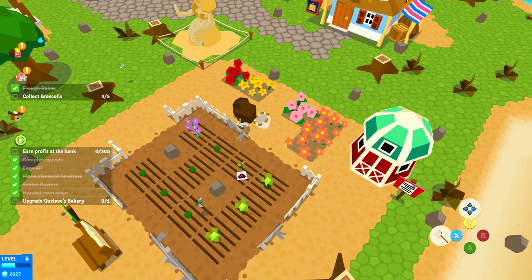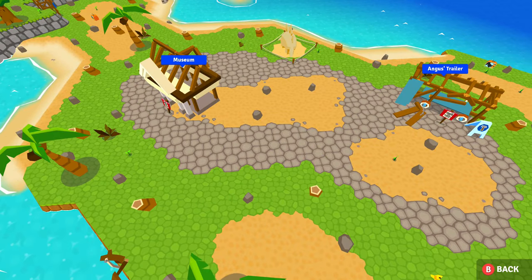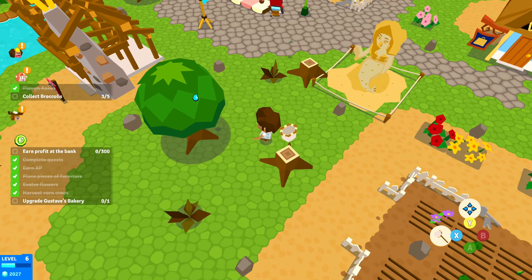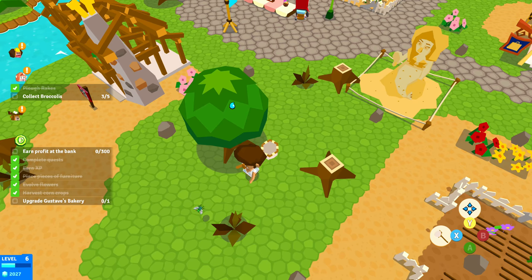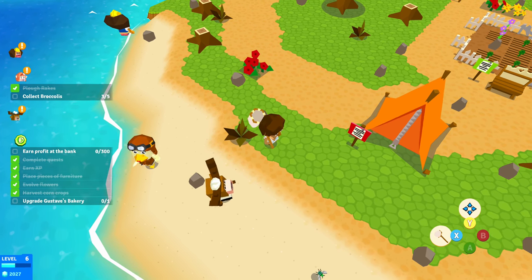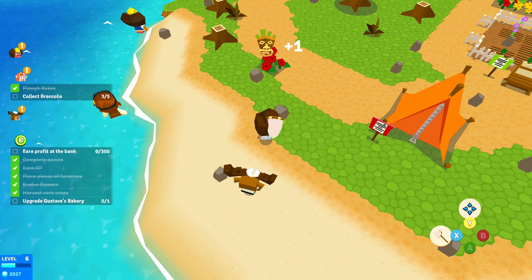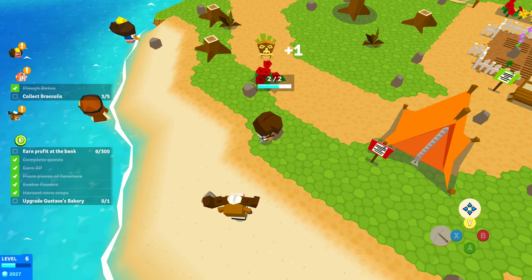Now I'll show off bugs — you can catch bugs. There is a museum that I'm working towards getting, and that way you can display bugs you catch or you can sell them. The technique for catching bugs is to go nice and slow behind them. Some of them are a little quicker than others. You're also trying to clean things up and make the area look nice.